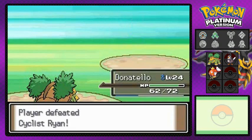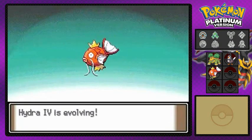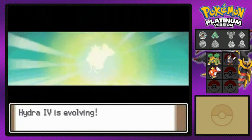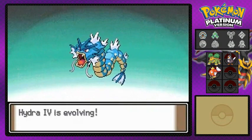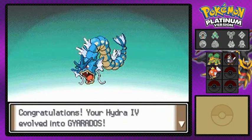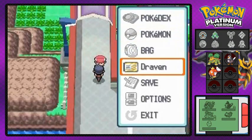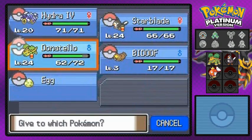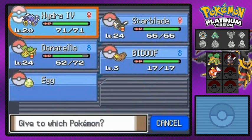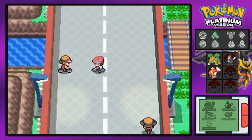Hydra 4 grows to level 20 — and you guys already know what that means! After 17 long episodes, Hydra 4 is finally evolving into the badass known as Gyarados! An actual Water type that can actually attack — now we have more options. It learned Bite, which is a start. Let's take away the Quick Claw and give the Experience Share to Donatello, our starter, so it can get stronger too.